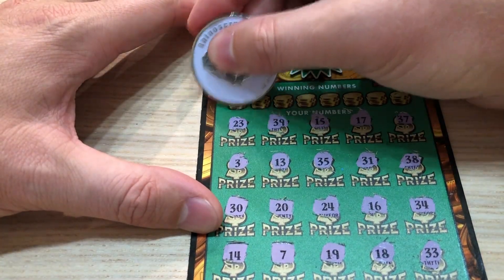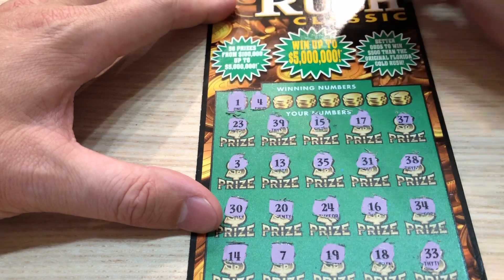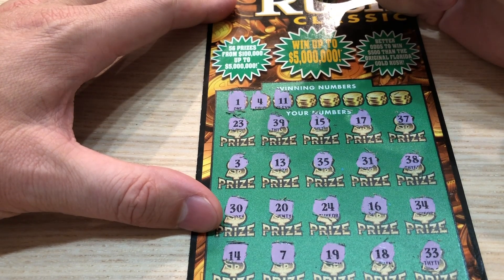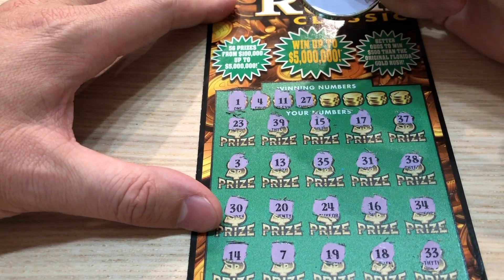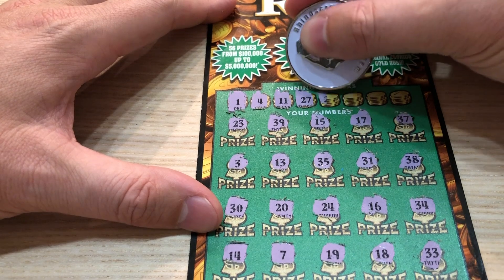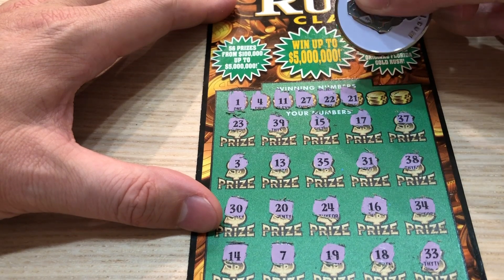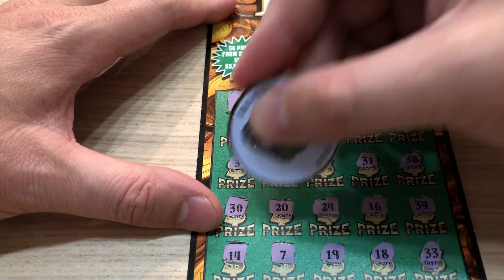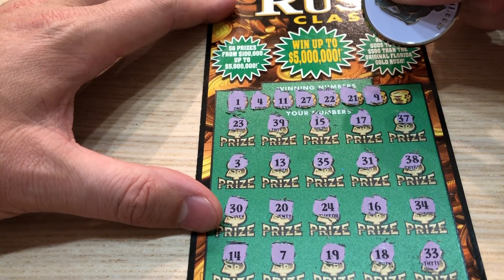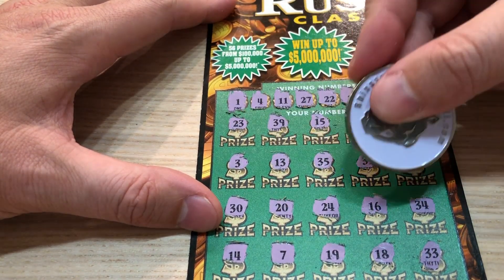First number: pesky number one — I do not see a one. Number four — I do not see a four. 11 — no 11. 27 — we have a 37, we have a 17. Double deuce — no double deuce. 21 — I do not see a 21, I see a 20. Number nine — are you out of your mind? No nine. 28 — it looks like a dead card.